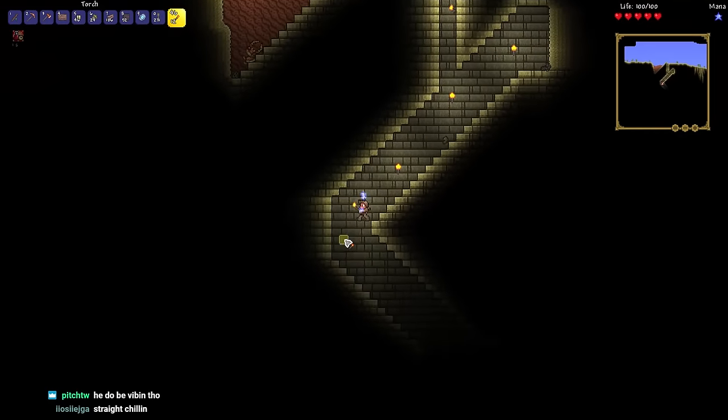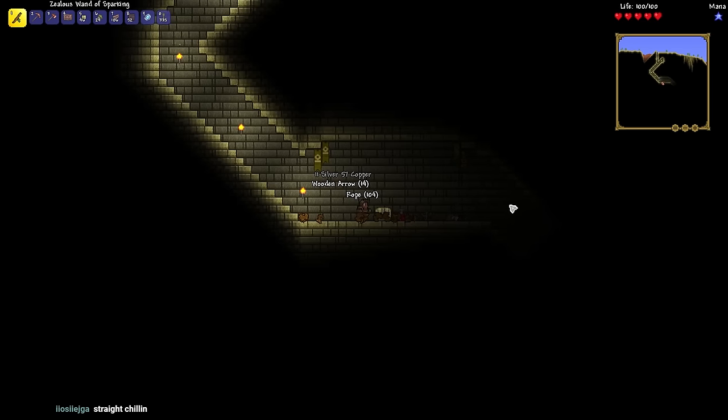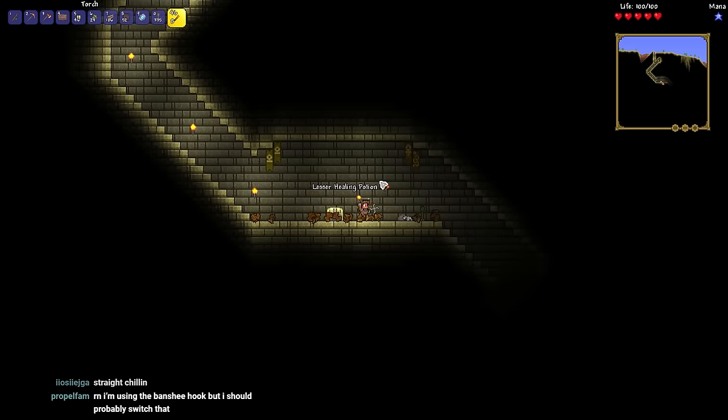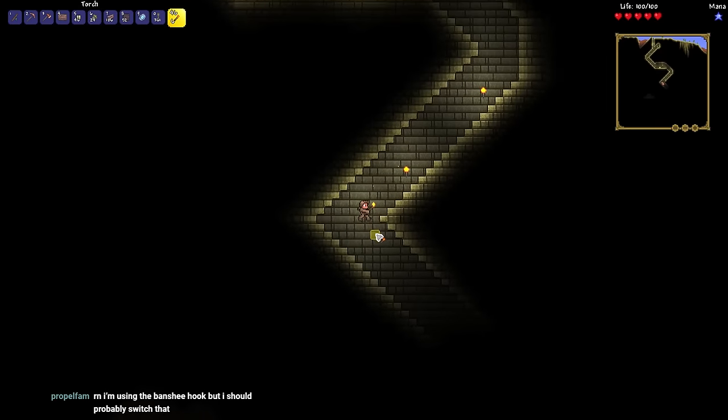As we make our way to the jungle, we find a Desert Pyramid, and inside the chest we get a Sandstorm in a Bottle, which is amazing for us, obviously, because that'll help a lot. Mobility is really great no matter what class or challenge you're doing — mobility's always key, so this is really great for us.